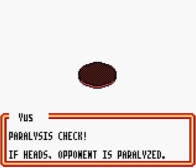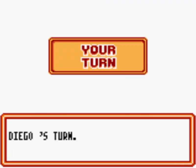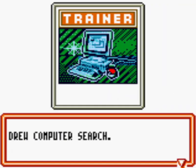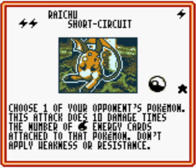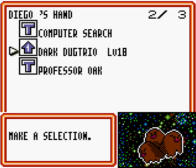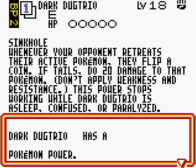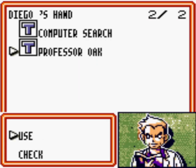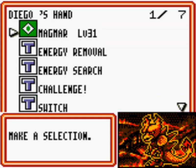Our opponent is going to reveal a Raichu — so yes, this is an Electric deck. He's going to start charging that Raichu on the bench, so no knockout on this turn, but he got the Paralysis again. This Bulbasaur we have in the active is going to be fodder. Now it's my turn again — I'm going to be able to evolve into Dugtrio and play Professor Oak to get a new hand.